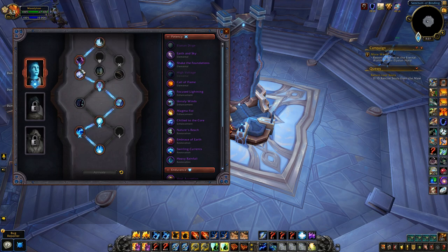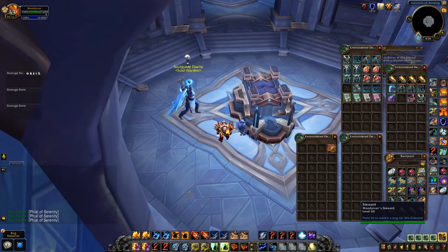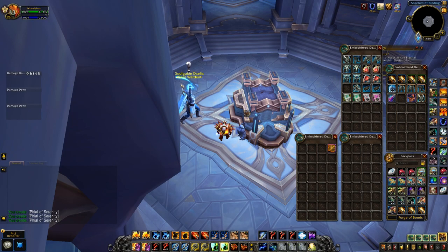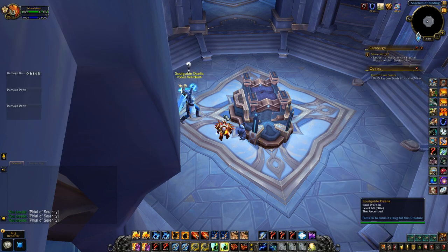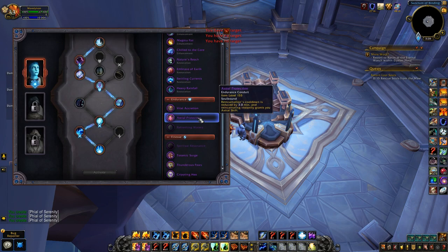I went this route because I want Phial of Patience, so getting that 55 percent heal over time when you use your phial is really, really nice. Three-minute cooldown but you get three charges, so if you're able to get out of combat even in arena you'll be able to use this more than once if the game goes on long enough. So back to the conduits — that's why I went this route.